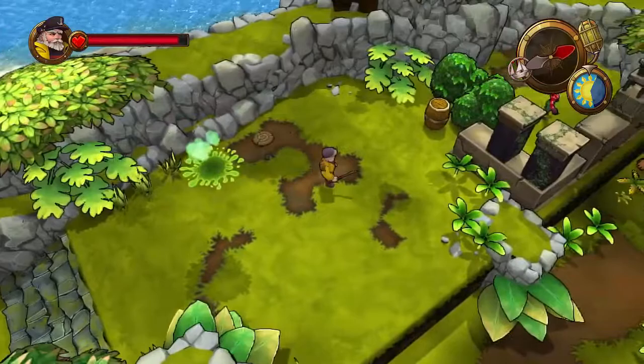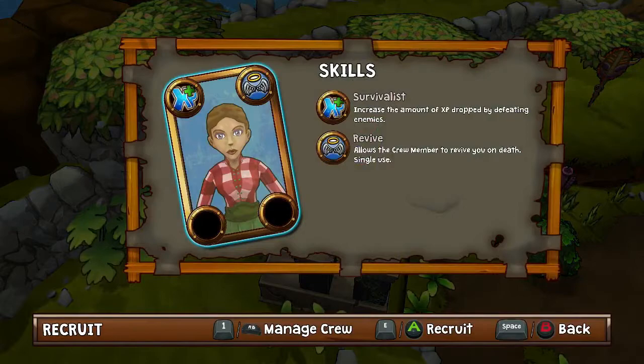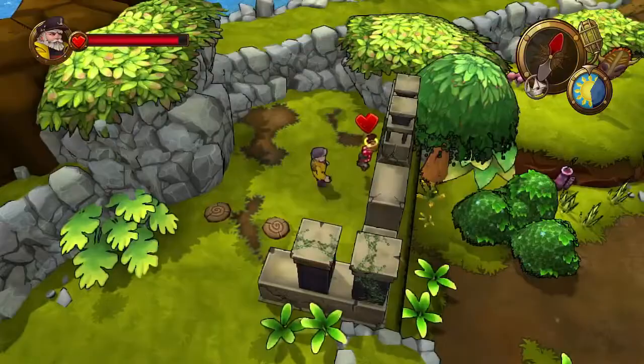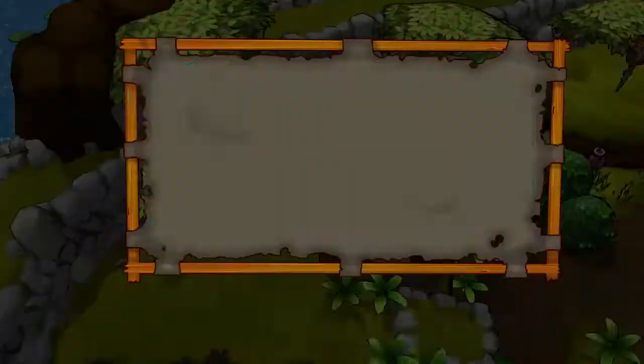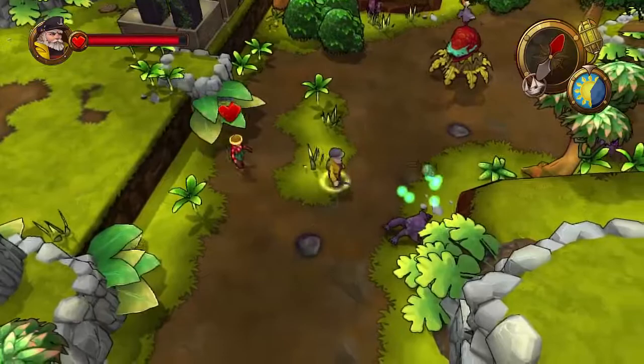I found a crew member! So she's a survivalist and has a revive — she basically gives me an extra life. And also the extra XP will be very handy so I'm gonna recruit her. She's gonna join my roster. At the moment I can only hire one crew member at a time, but later on when I get some upgrades I'll be able to hire more than one.